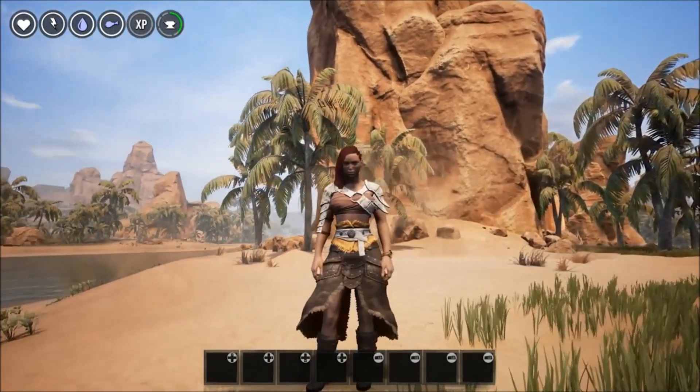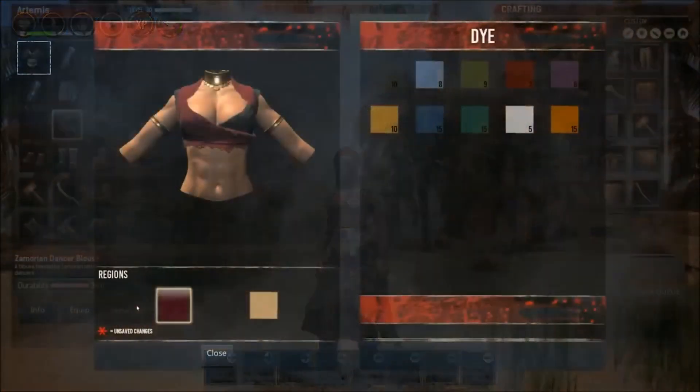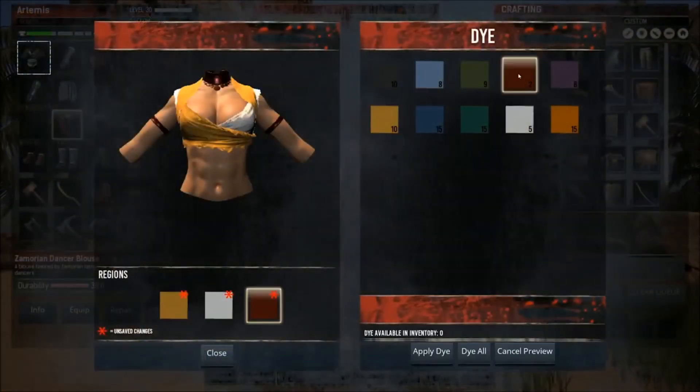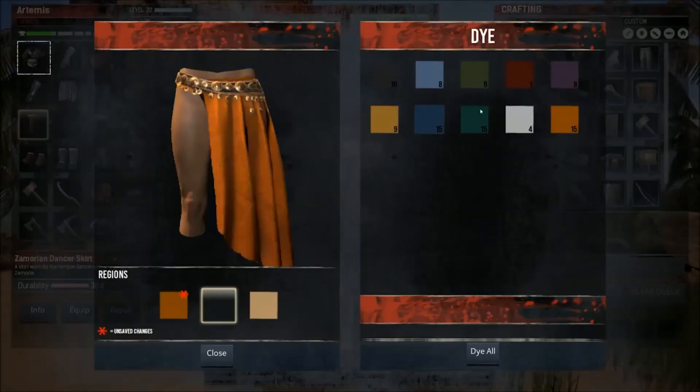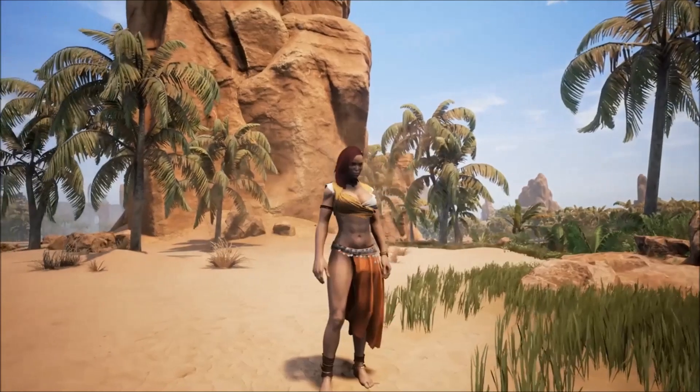The way you're going to be able to do this is you need to gather pigment in the world — from flowers, I guess — and then you craft that into dye. This is awesome for clans: you can just decide on a color and you're gonna know who's the enemy and who's your friend.